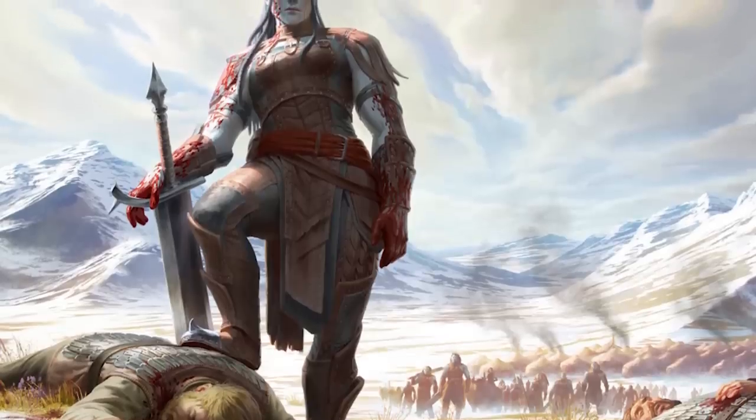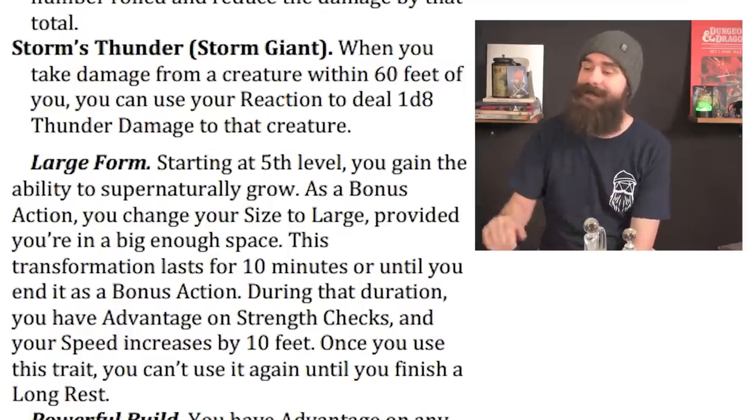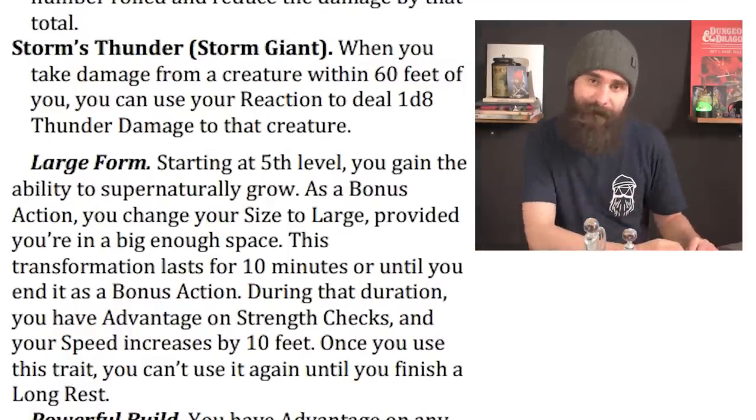There's Stone Endurance, which is what all Goliaths used to have. When you take damage, you can use your reaction to roll a d12, add your Constitution modifier, and reduce the damage you take by that much. At level 5 with a 16 in Constitution, this is kind of like having an extra 30-ish hit points per day — pretty big for tanking. Finally, there's Storm's Thunder: when you take damage from a creature within 60 feet, you can use your reaction to deal 1d8 thunder damage to that creature. Damage from 60 feet as a reaction is nice, but this one and Fire's Burn are probably the weakest two.